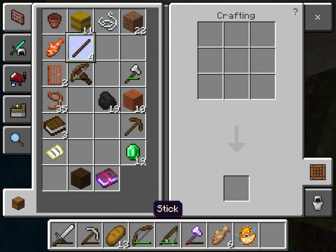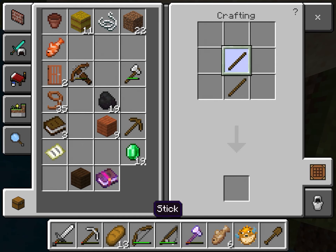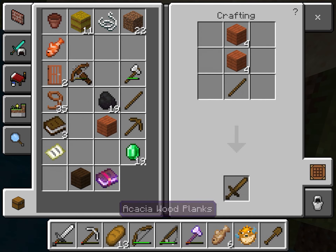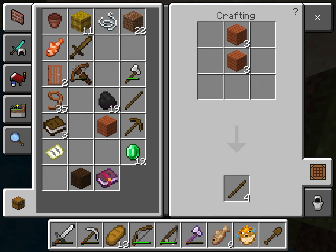For a wooden shovel, you just do sticks down the middle. Then one sword — two things down there. And then one axe.